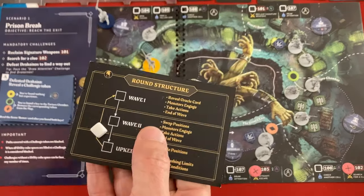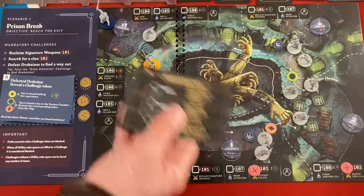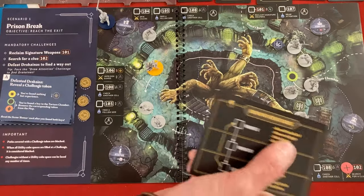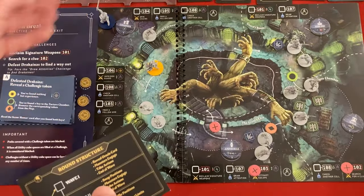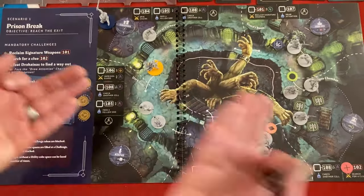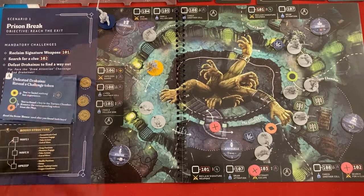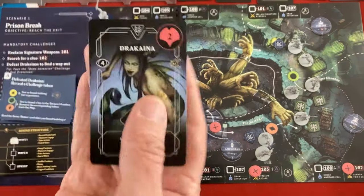Now we're getting into round one. We'll go through wave one, wave two, and then upkeep. Right now Athena is in the battlefield and Zeus is in the shadowy cover area of the cells of torment. They take a turn, then in wave two they swap positions - Zeus will be in the battlefield, Athena in cover, and they get all their cards back except the feat cards I showed you. We check how many enemy miniatures are in Athena's spot - there is one - so we draw a single card.